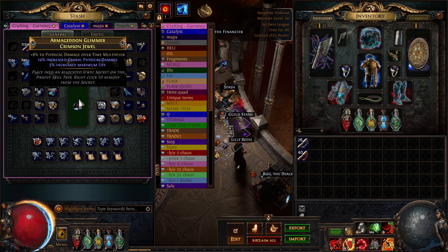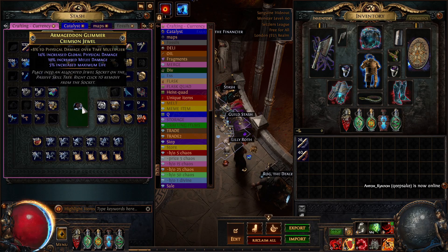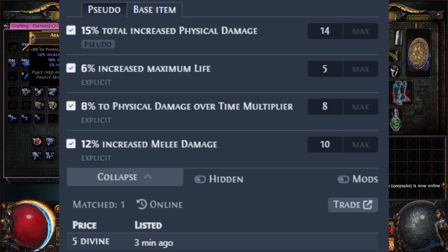We've got life — regal. We've got phys, that's really good. And melee damage. Okay, that's a good jewel.